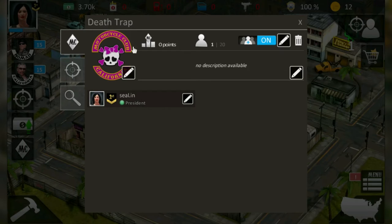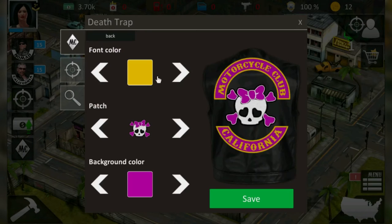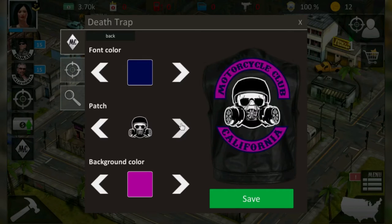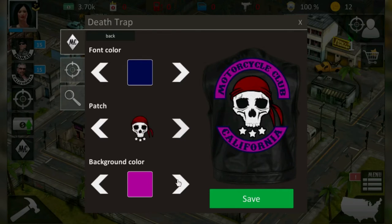This is the MC patch — it's chosen randomly, so I'll change it. Click the little pen to open the patch editor. Now I choose the font color, the patch design, and the background color. The background color of your MC will also colorize the club area in your district. Don't forget to save your patch.